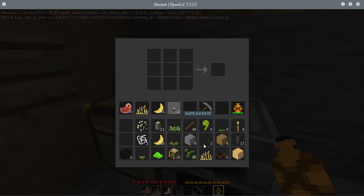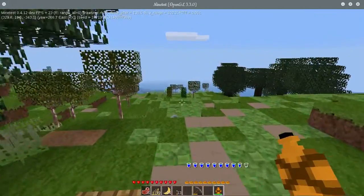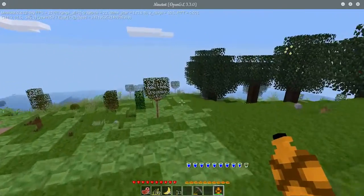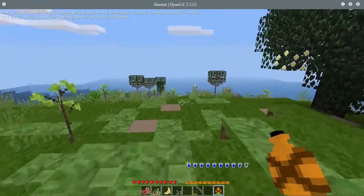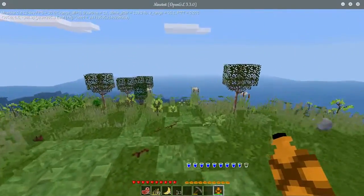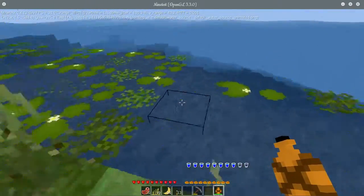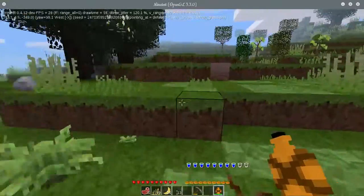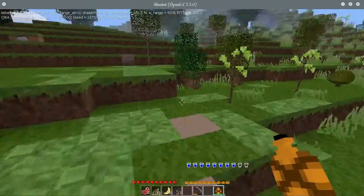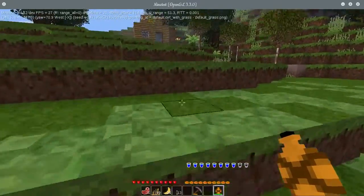The charred wood will also be used in a recipe: charred wood plus a bucket of water gives you a bucket of lye. Lye you're going to use for turning animal skins into leather, so you won't be able to just kill an animal and use its leather right away - you'll have to tan it with lye to make material for crafting clothing. Makes it a little more realistic.